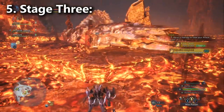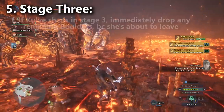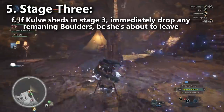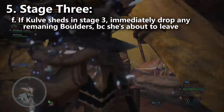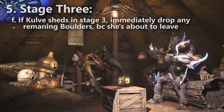Assuming you're dealing enough damage and breaking enough parts, Kulve Taroth will shed her armor and attempt to move to stage four. If there's still a hanging boulder on the ceiling and she's nearby, drop it immediately — she's going to roar and run off, so if the boulder clips her first, it's a ton of free damage. Then everyone can gang up on her tail or horns.